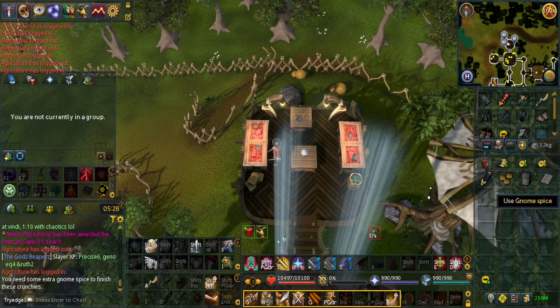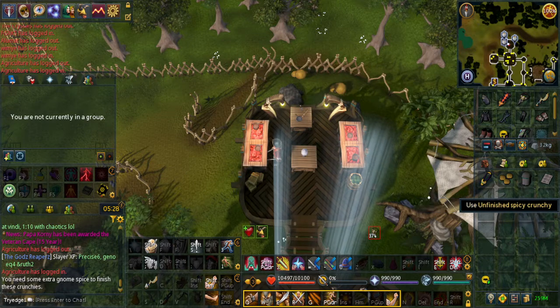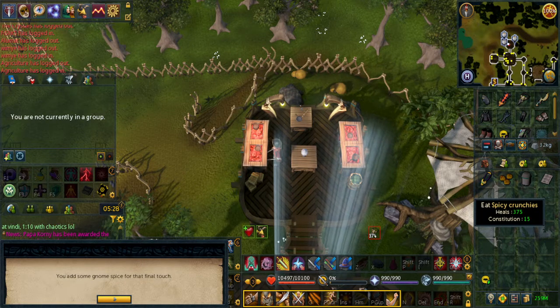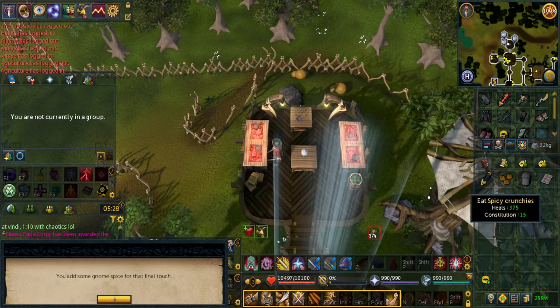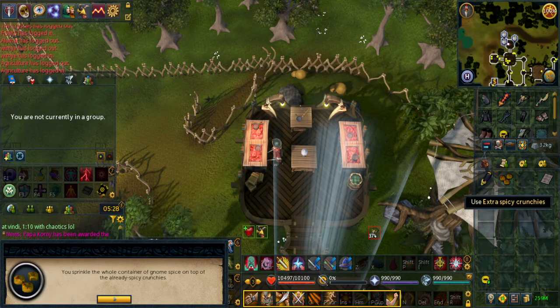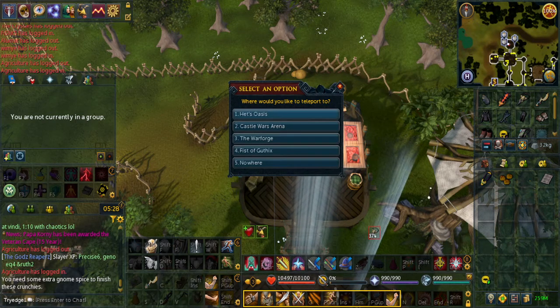We will be using the gnome spice two times on the unfinished spicy crunchy. When you do it once, it's just spicy. When you do it a second time, it gets rid of the gnome spice and makes the extra spicy crunchies. Next up, we'll be teleporting to ET's Oasis.